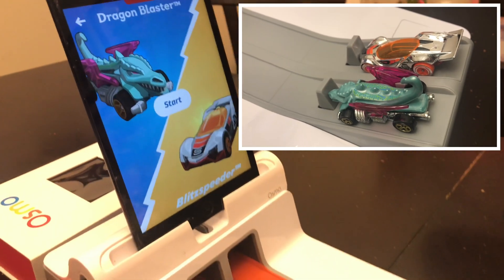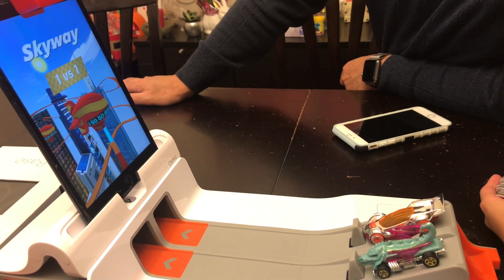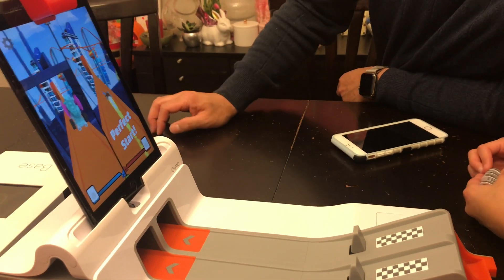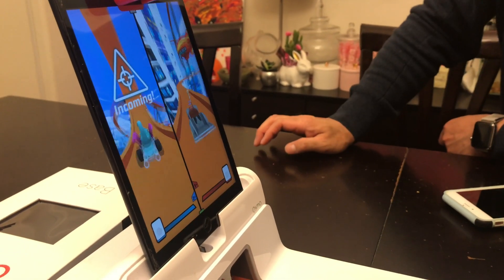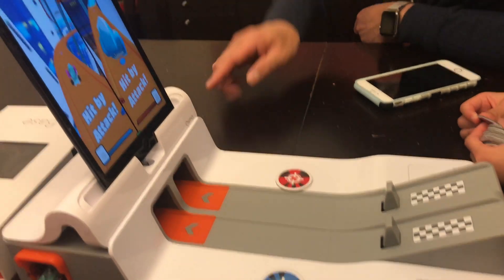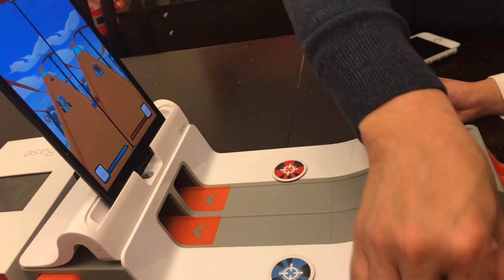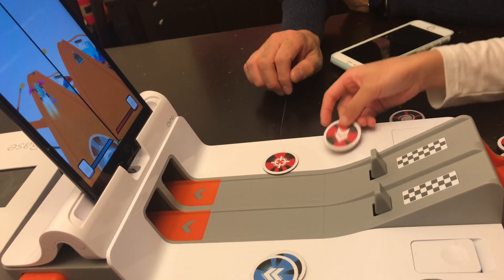Here we go. Okay, go. Look at the tokens down here. If you want to defend yourself, you use the other one to defend — the spin. To defend yourself, only if she attacks. You use the other one. How do you attack? This one. Boost — that's boost.